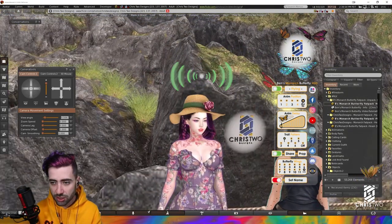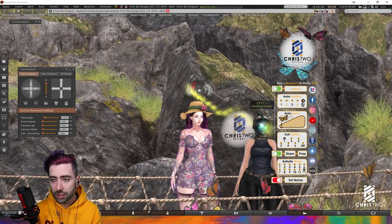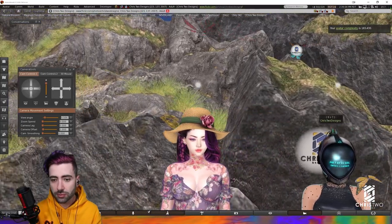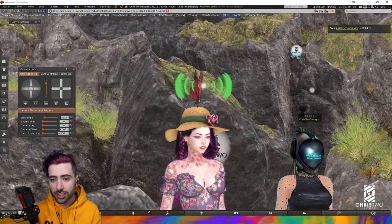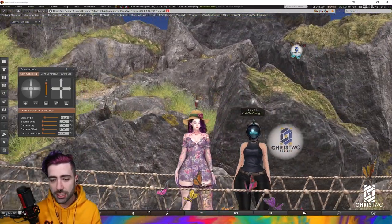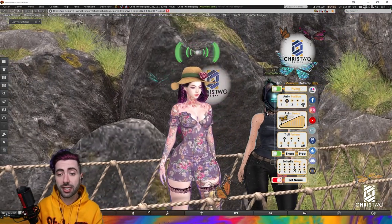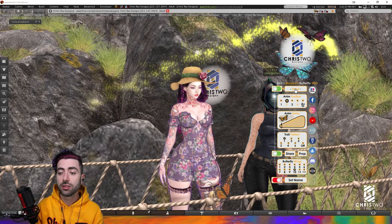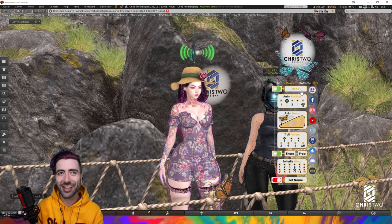Let's change the preferences to Head. I'll minimize the HUD for a second. As you can see, the butterfly will detach by itself and then attach the new one to the head. Now with our butterfly flying, we click here and change to Head. Here is the butterfly — she appears on the head. It's very cute, very animated. I love it.